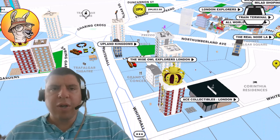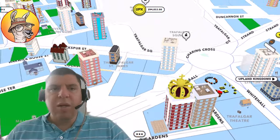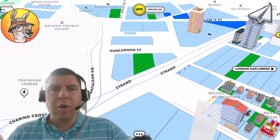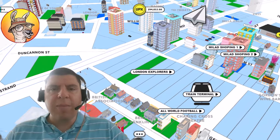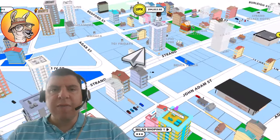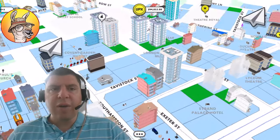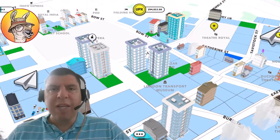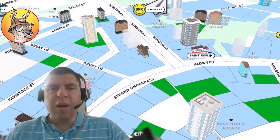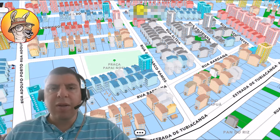The third way to boost your earnings is also through collections, but a different type — collections built through neighbourhood development. Every month, Upland holds a competition where the top neighbourhood in Upland is awarded a new collection. You can see here an example of that with the St. James neighbourhood, which is in London. Some of the metrics used to calculate which is the top neighbourhood are based off of the number of people who define that neighbourhood as their home, the number of meta-ventures there, and other factors. More on this topic in the link in the description below.